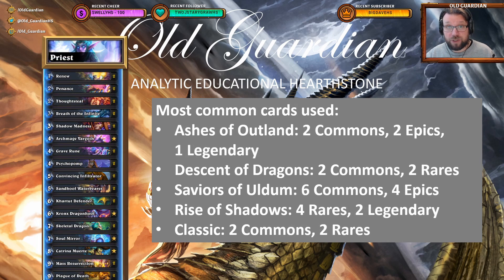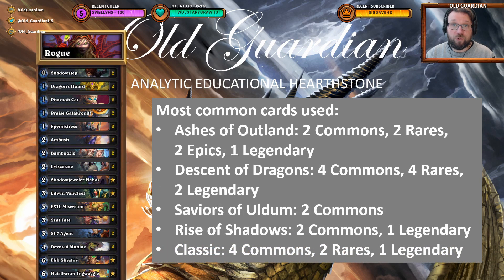As for Priest, the Resurrect Priest shell is still powerful, and the main cards of the Resurrect Priest shell were introduced in Saviors of Uldum. So for Priest, that expansion remains relevant, although otherwise Priest is also using a lot of stuff from Ashes of Outland. Rogues still love their Galakrond, and Galakrond was introduced in Descent of Dragons, so Rogue makes heavy use of Descent of Dragons. Typically this Galakrond package is accompanied by one of the packages from Ashes of Outland — either Stealths or Secrets — so most Rogue cards currently seeing play come from these two expansions.